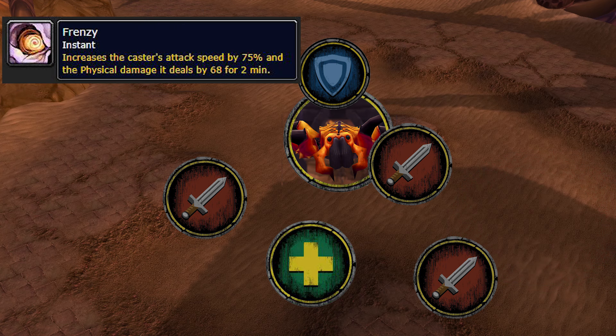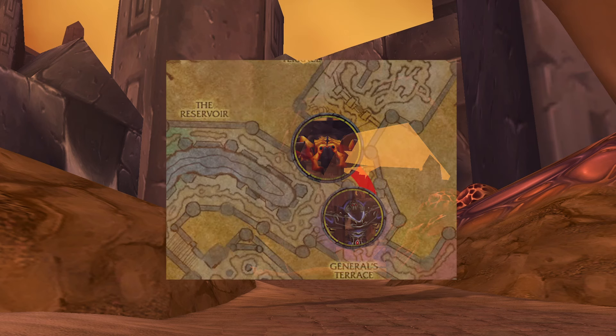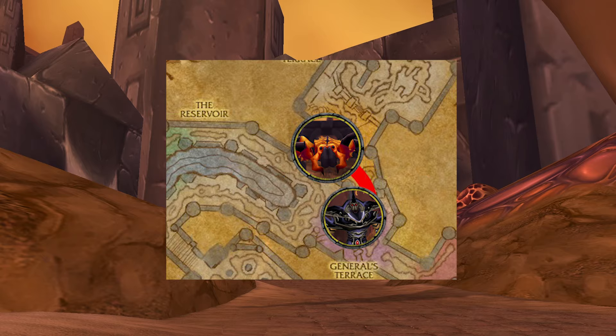At 30%, he enrages, but he is pretty easy to kill. He drops this loot. We can now jump right into the next boss, General Rajax.